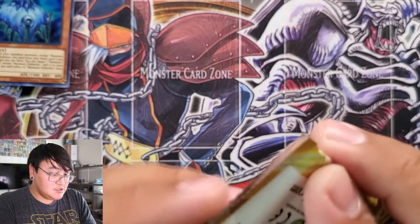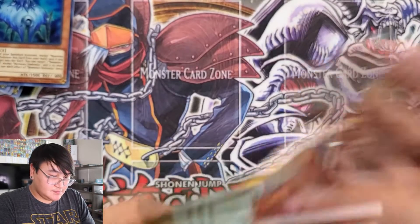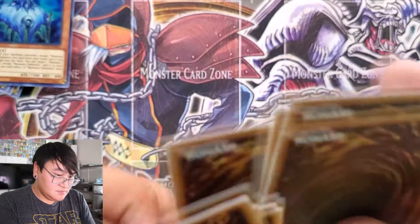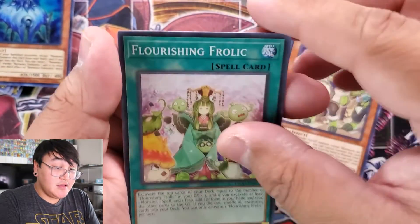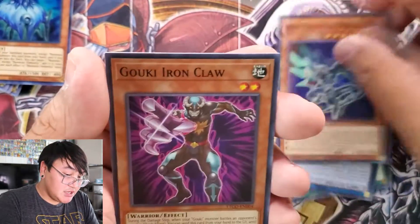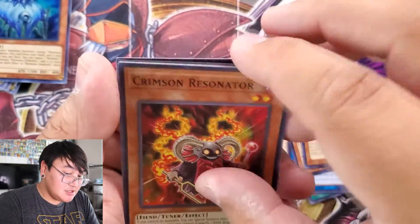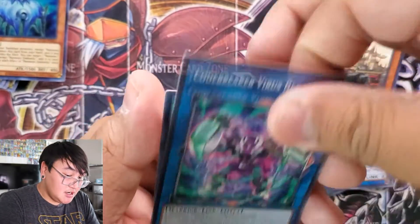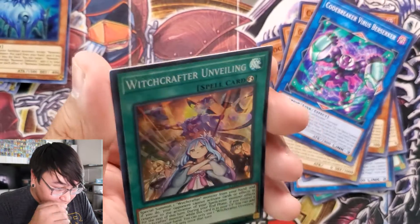Last two packs — pack eleven: Bluebeard, a Flourishing Frolic, Splash Mage, Noctivision Dragon, Koki Ironclaw, Crimson Resonator, Golden Lux, Codebreaker Virus Berserker, Witchcraft Unveiling, and Witchcraft Unveiling.